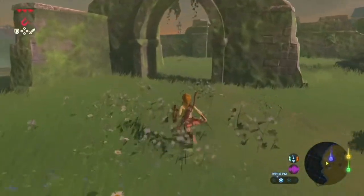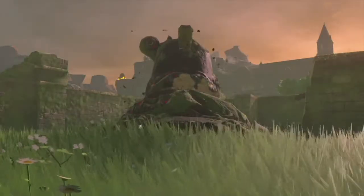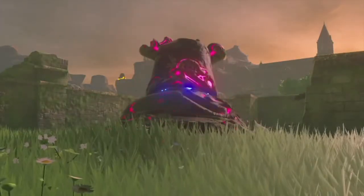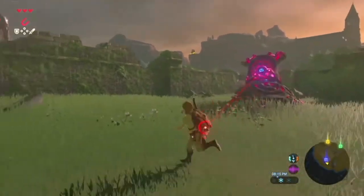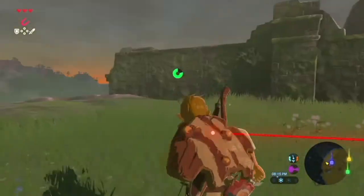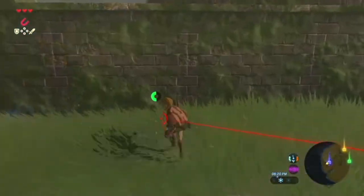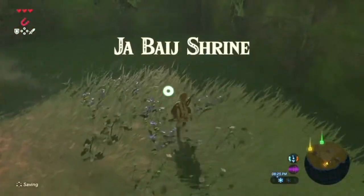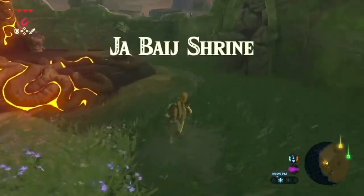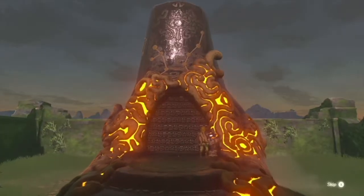Let's go in here. This is a decayed guardian, and we're going to try to blaze out of here. So let's escape here and go to the Ja Baij shrine. Let's examine this. And now let's go in.